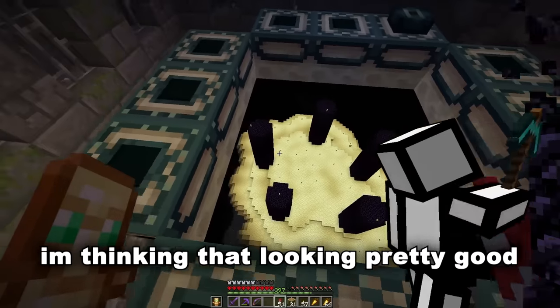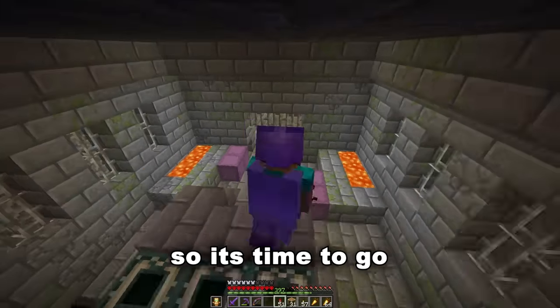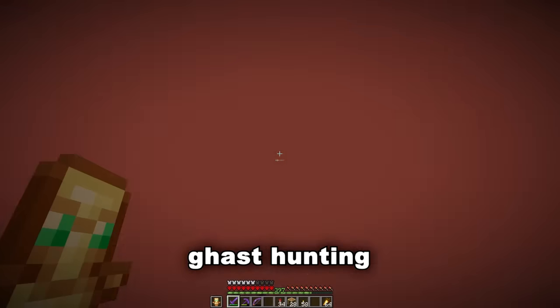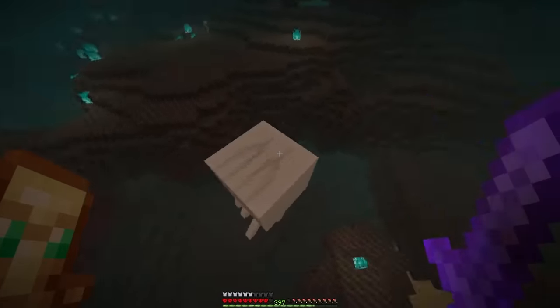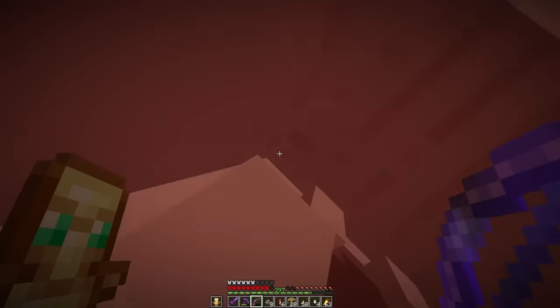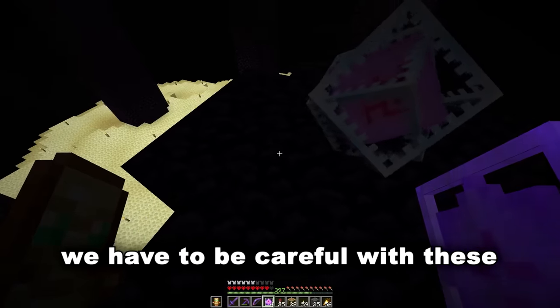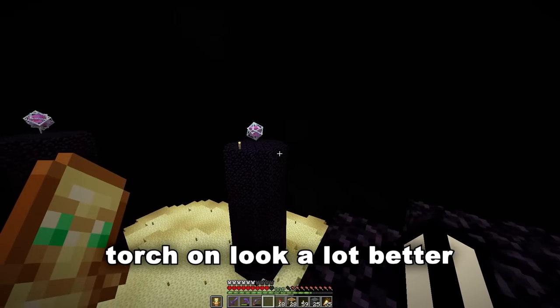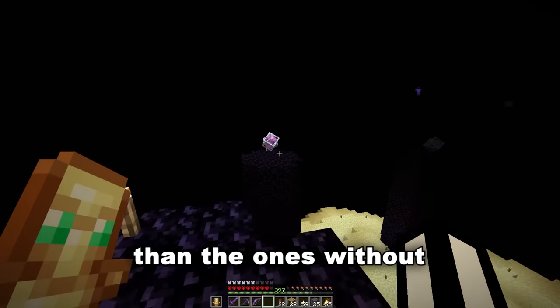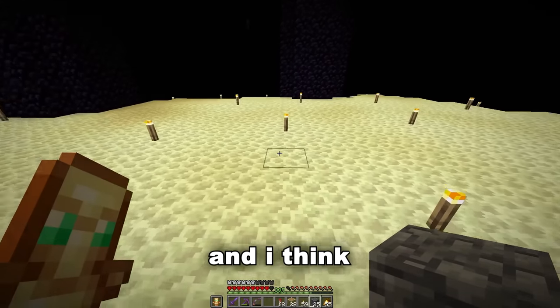I think these two need to be a bit more spread out — oh, I'm gonna have to destroy that one. We're missing the end crystals so it's time to go ghast hunting. We got the end crystals — we have to be careful with these. Why do I actually feel like I'm in the end? The ones with the torch on look a lot better than the ones without. And that's all the end crystals.